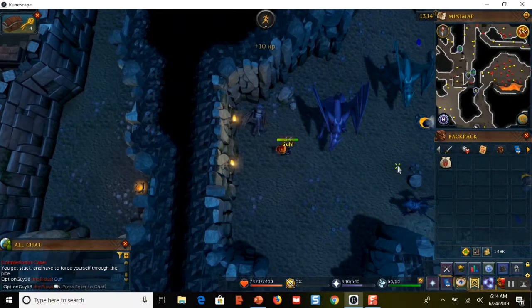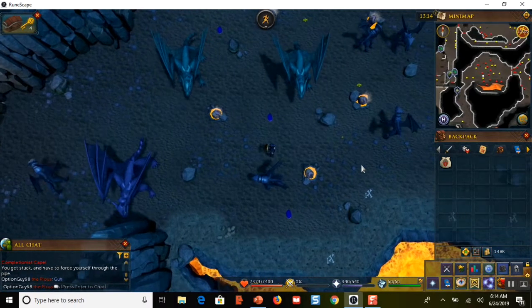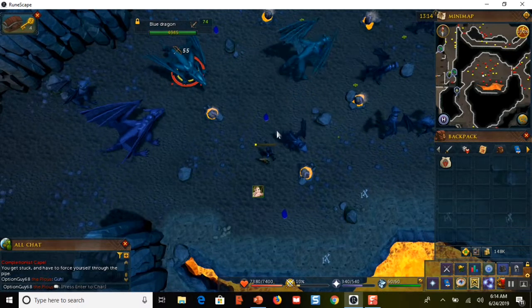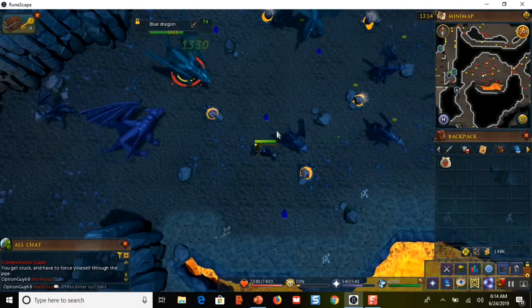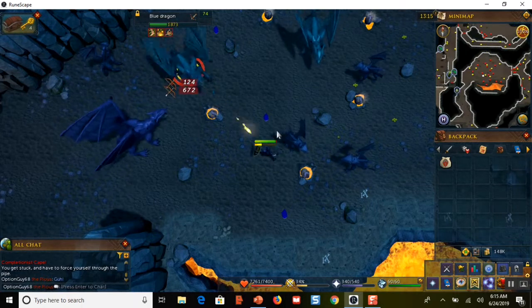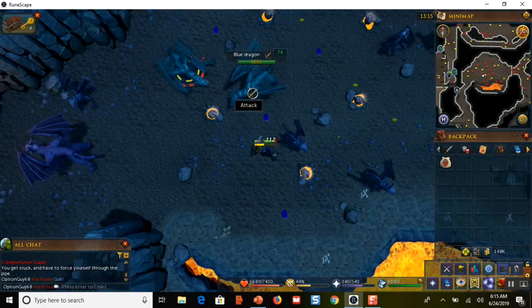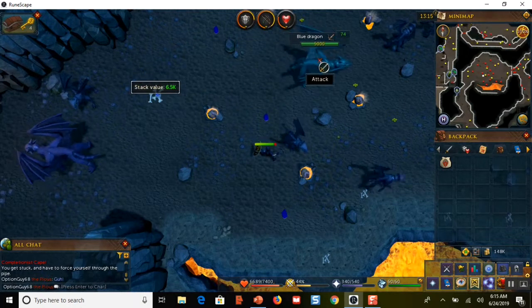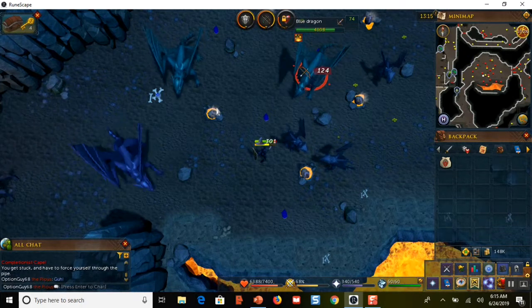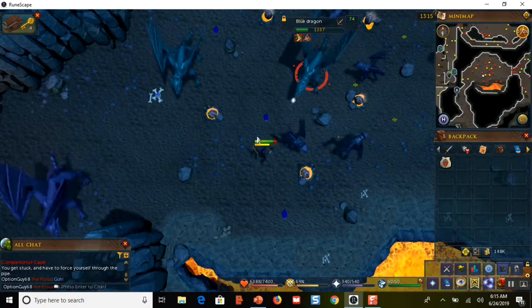My prediction is I'll probably make around 600, maybe 700 or 800 thousand gold in the next hour. So here we go. I'm going to edit to the end of this video, but just know that from this point forward I am spending the next one hour killing these dragons, banking everything — mainly the blue dragon hides, which are worth an average of about 3,000 gold, possibly up to 3,500 depending on supply and demand.